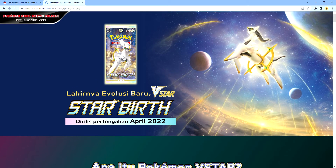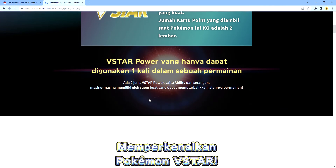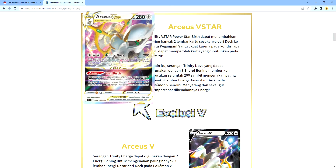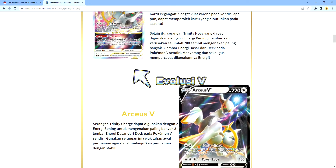By looking at this, we got Arceus as the main card in this set. We got V-Star — very new. This Arceus V-Star would be very used in decks because it has the Starbirth ability. This can search for two cards and also more to it. It will be very nice, and this Arceus V would also be very effective because we get a 130 and 20 charge.